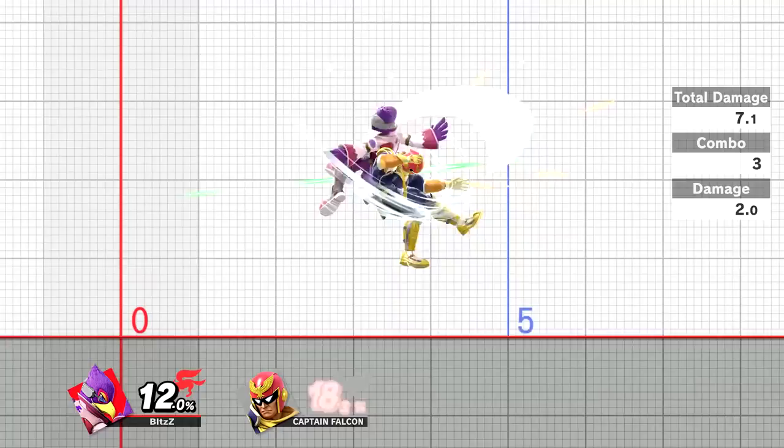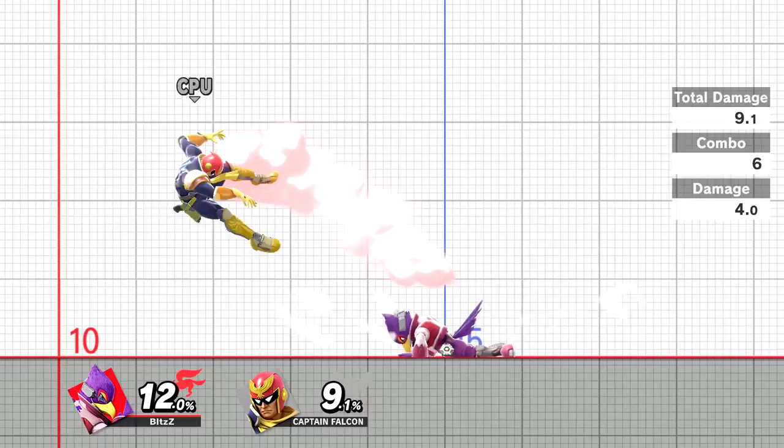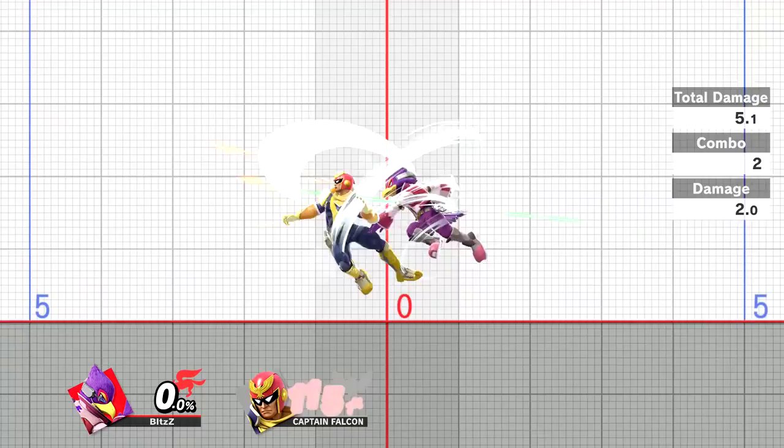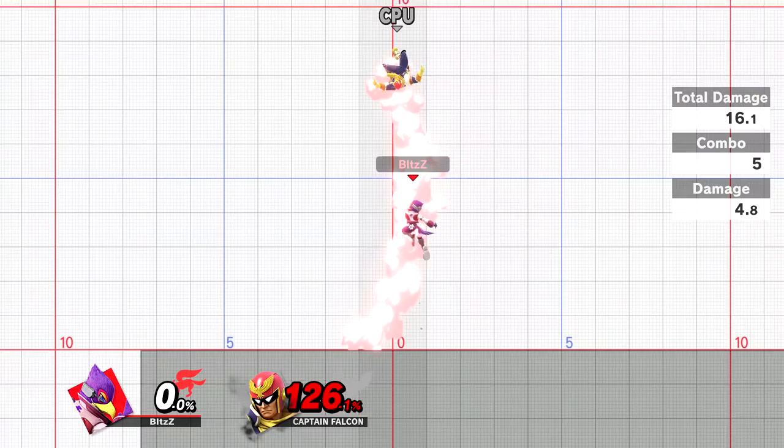Aside from the pros there are some cons. Because of how this mechanic works, all aerials coming out are rising aerials, which is very good for some characters but not so great for others. That falling neutral air combo I showed earlier cannot be done by pressing X and A, because we need to cancel the last hit with landing — and since we're rising during the short hop attack, it won't cancel and will finish the entire animation every single time. I encourage everyone to find ways to implement both short hop methods, as both are useful in different situations.